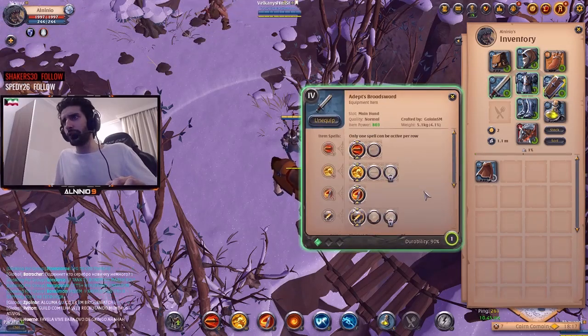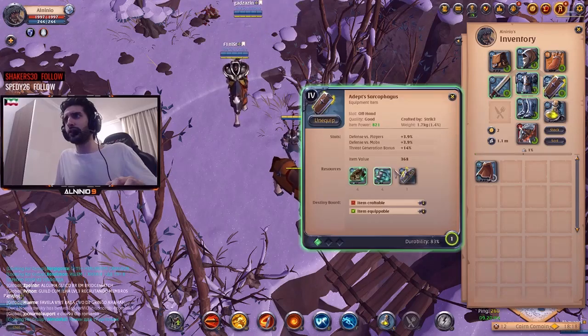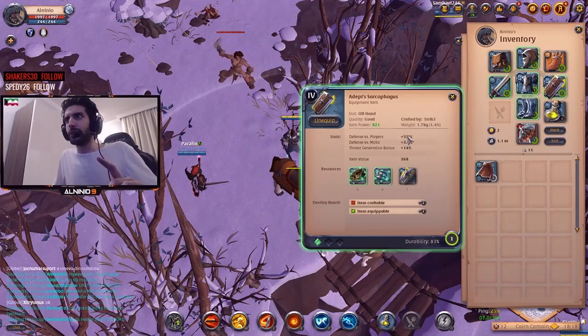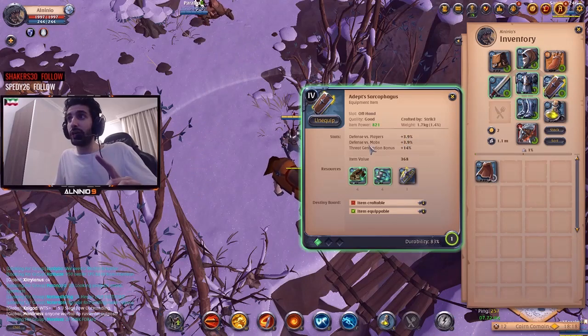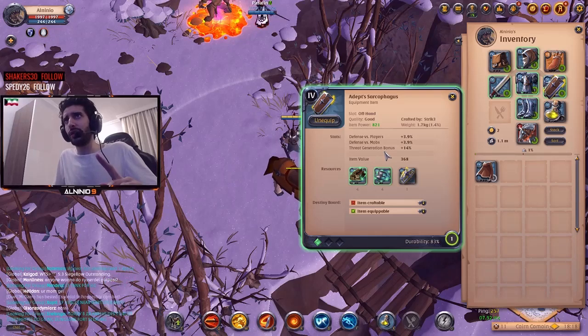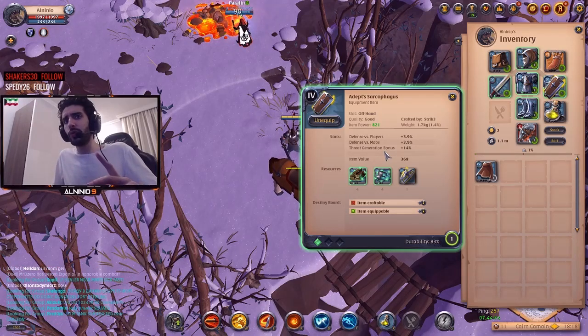That's pretty much it for the sword. Next is the shield — it doesn't have much in terms of abilities. The defense against players is 3.9%, defense versus mobs is 3.9%. The third-generation passive is against mobs — it's so that you attract mobs to you, so it should only be considered for PvE.